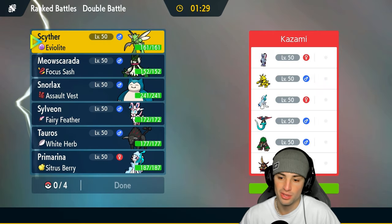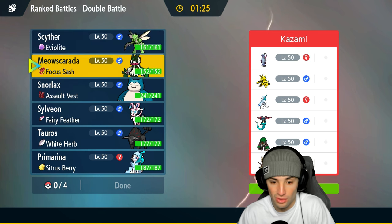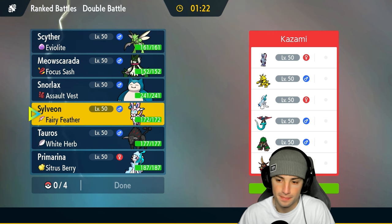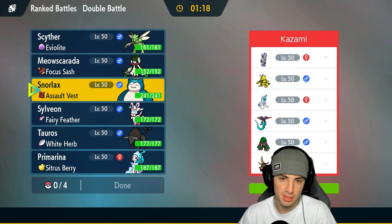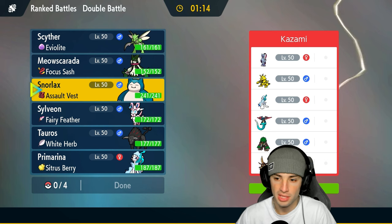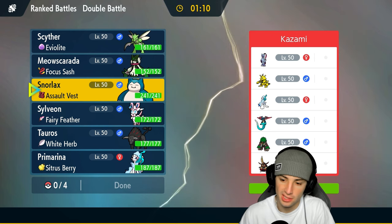Hopping into our third and final match. Scyther is killing it — almost lost that match to a burn from Snorlax but we wasted out Trick Room turns really well. Third and final match: Electabuzz, Sneasler alongside Rillaboom. Rillaboom and Sneasler would probably go together. Sneasler has Grassy Seeds, they've got King Gambit, Primarina just like us, and Dragapult.